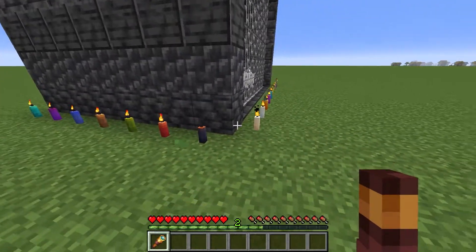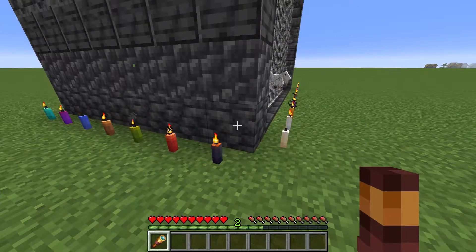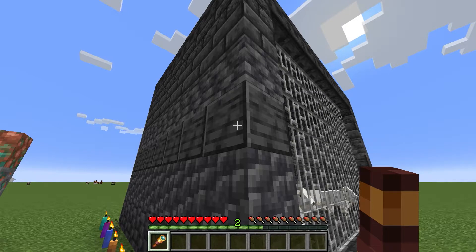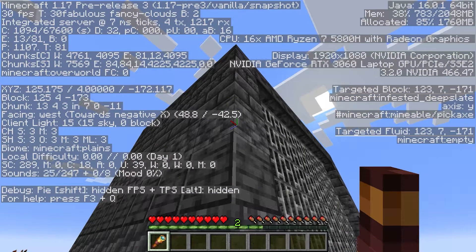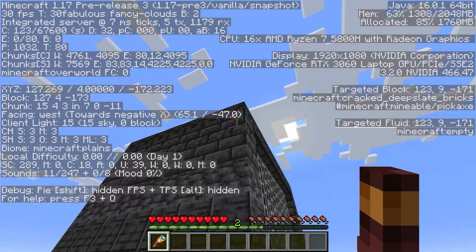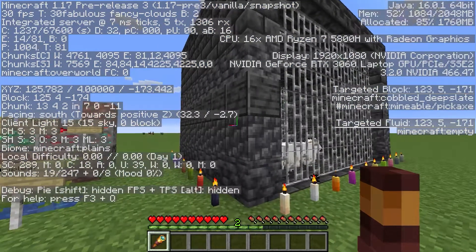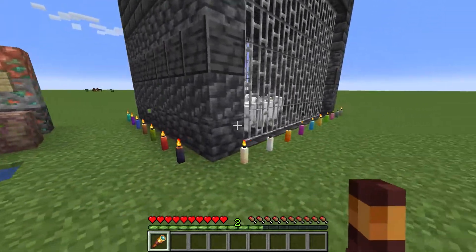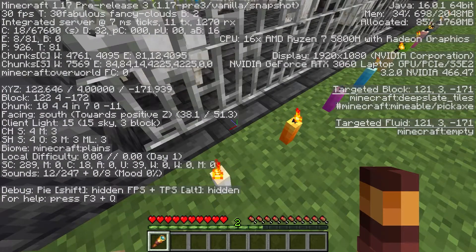Over here, I built this building out of all the new deepslate blocks. This is the regular deepslate right here at the bottom. Then there's cobbled deepslate. And then there is polished deepslate, that's right. And then we got infested deepslate, sorry. And then we have deepslate bricks, and cracked deepslate bricks. And at the very top we have chiseled deepslate. I just built this building to show you what all the different deepslate blocks look like. Oh, and one other one — at the bottom here on the ground, I made that out of deepslate tiles.